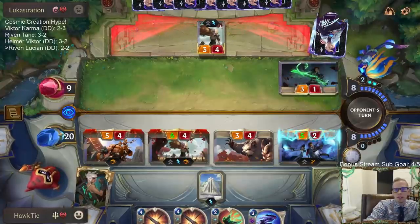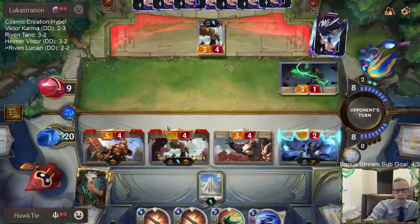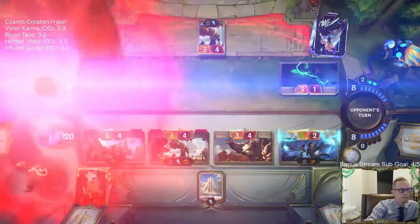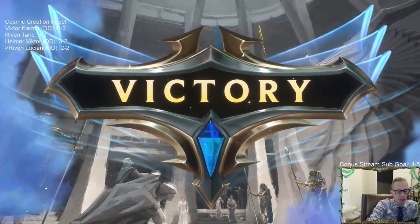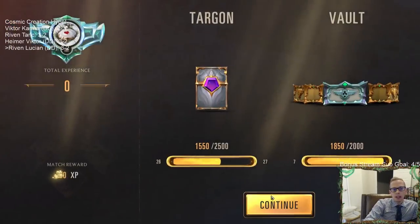We've already seen Concussive Palm from them — I don't want to go all in on one thing. You might think we could play all this stuff on a Riven, make it huge and attack, but I don't want to do that with them having a Concussive Palm. All right, three and two — I want to spread out the damage as much as I can.